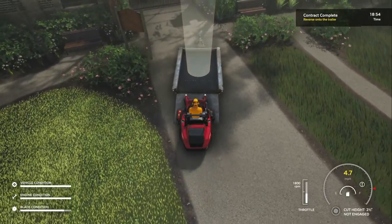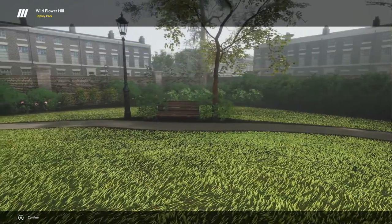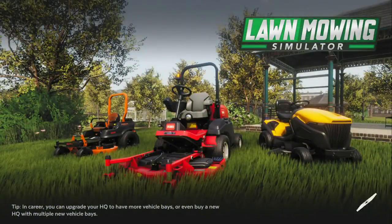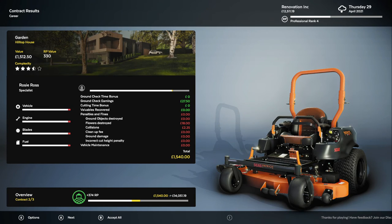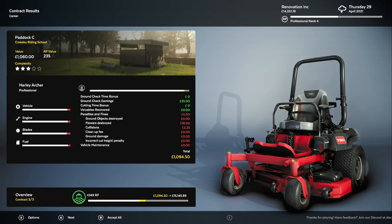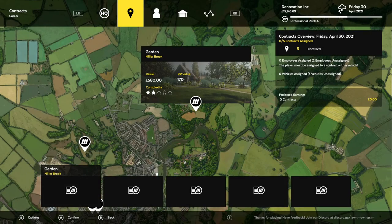It says reverse into the trailer. What happens if I just go straight in? I've been doing that this whole time — you don't need to reverse. We'll probably get a penalty for that. Oh my god, we got like a ton of penalties. That's okay — we got done, they got done, he got done. So we made a lot of money that day. We're up to $15,000 — that's pretty nice, guys.